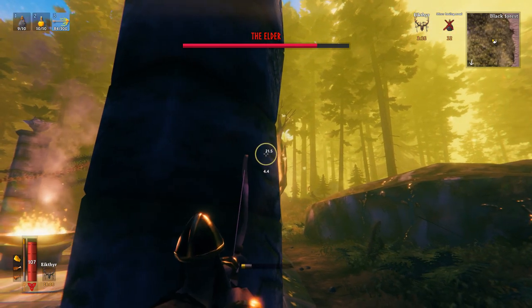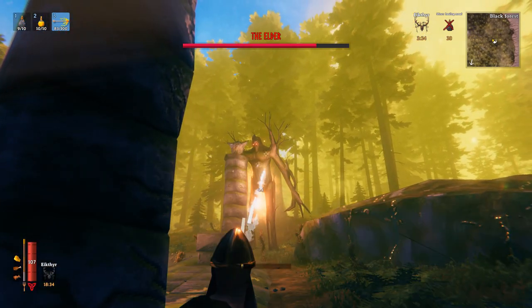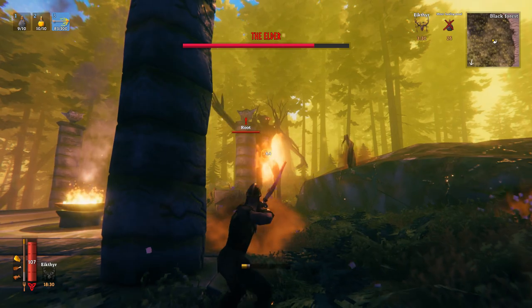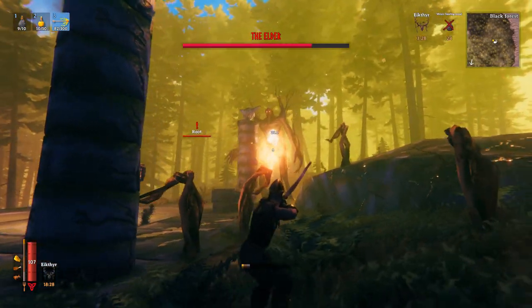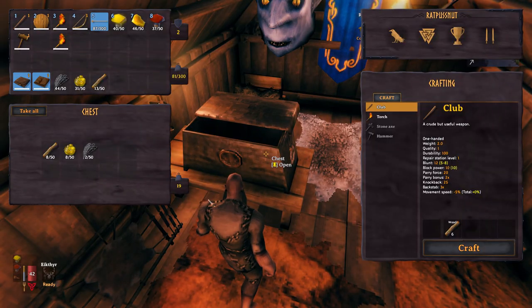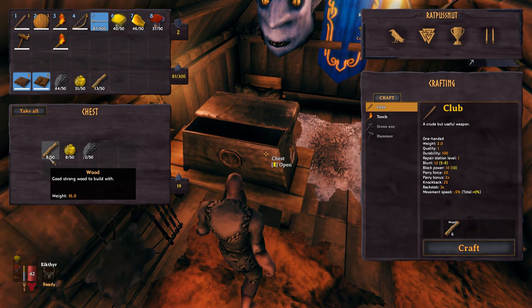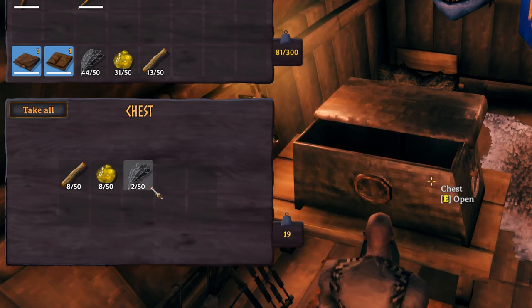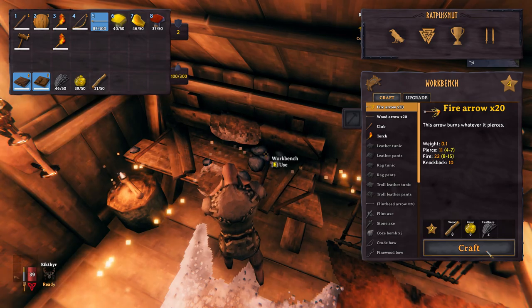So using a bow and arrow is the way to go. The Elder is weak to fire, and that's why Fire Arrows are the best choice. Fire Arrows will cause a burning effect, which means he's going to be taking a little bit of damage over time, as well as the initial damage. You will, of course, need 8 wood, 8 resin, and 2 feathers to craft Fire Arrows. But that crafts 20 arrows.